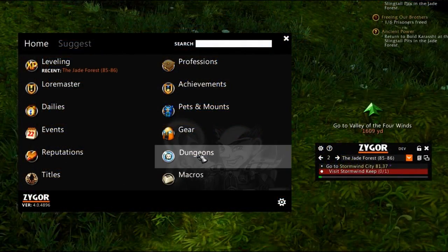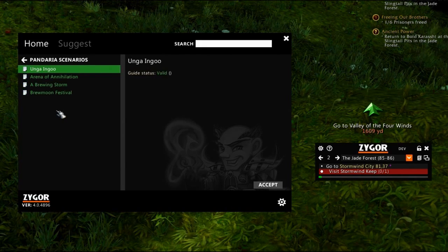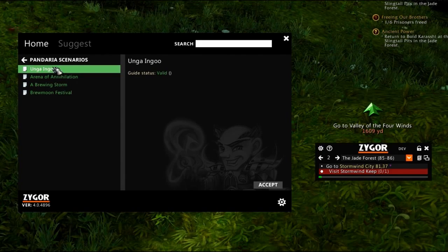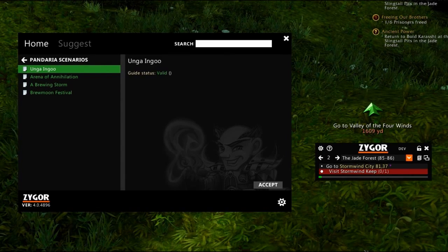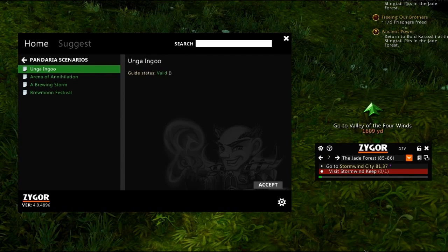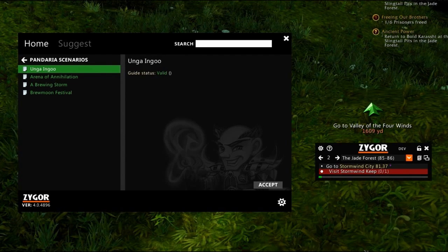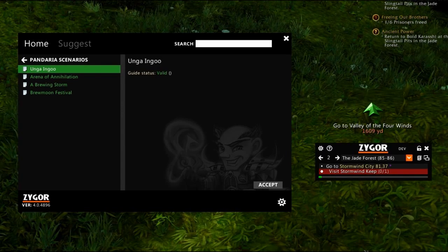As a special bonus, if you purchase or upgrade any of our guides from now until September 25th, you will also receive Zygor's Scenario Guide, an all-new in-game guide. Scenarios are short group world events where groups of players smaller than five can complete short quests together for rewards that are better than regular solo quests. You won't want to miss out on this one.